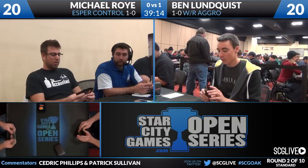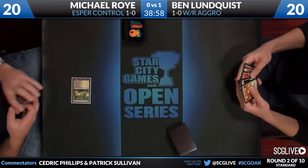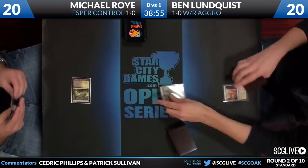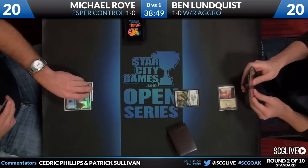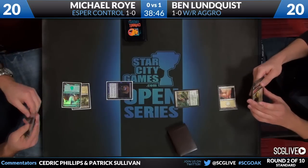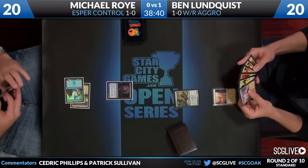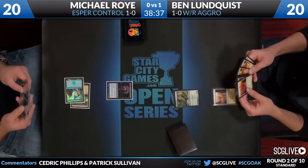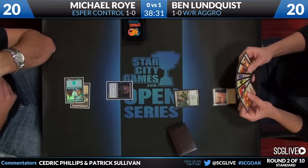Game number two is underway. Michael Roy is on the play, down a game, with Esper Control against Lundquist playing white-red aggro. Roy uses Temple of Silence and leaves the card on top, passes the turn over to Lundquist. Ben does have a one-drop to start - it's Dryad Militant again, the card that caused Roy so much trouble in the first game. Turn two, you see a Pack Rat. Roy is wondering if he can steal a game especially on the play, because the Boros deck does have some issues with this card, and they probably won't be sideboarding in removal for it.